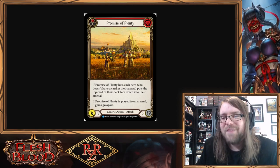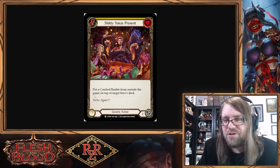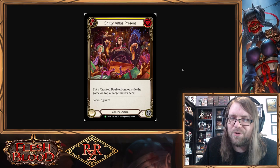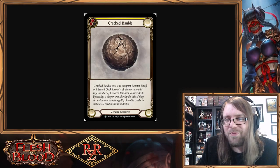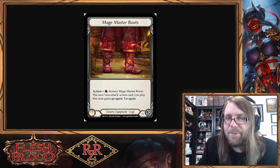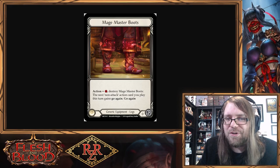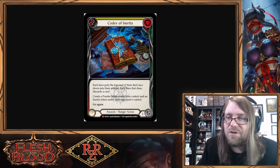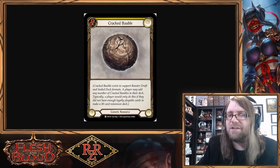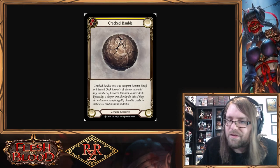If LSS ever prints a card that isn't Shitty Christmas Present but does something similar — like putting something on top of your opponent's deck — that's where this really pops off for constructed formats. But for now, you can be an absolute heel and put a Cracked Bobble into your best friend's arsenal where it is absolutely stuck.